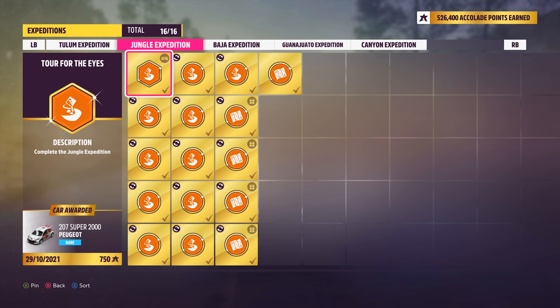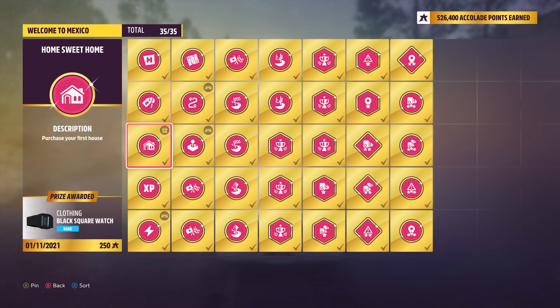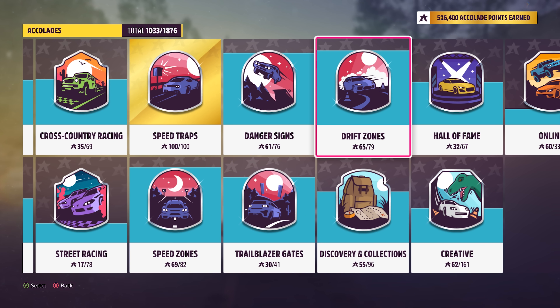With these accolades you also get rewards. The more of these you do, it tells you exactly what you have to do. For example, this one is 'complete the Jungle Expedition' — once you complete that, you get a prize of a car. There are other prizes as well. If I go to 'Welcome to Mexico', you can get a watch, for example. You do whatever it tells you to do and you get a specific amount of accolades added on. This is just another way of earning specific prizes and also a leveling system for the Hall of Fame.